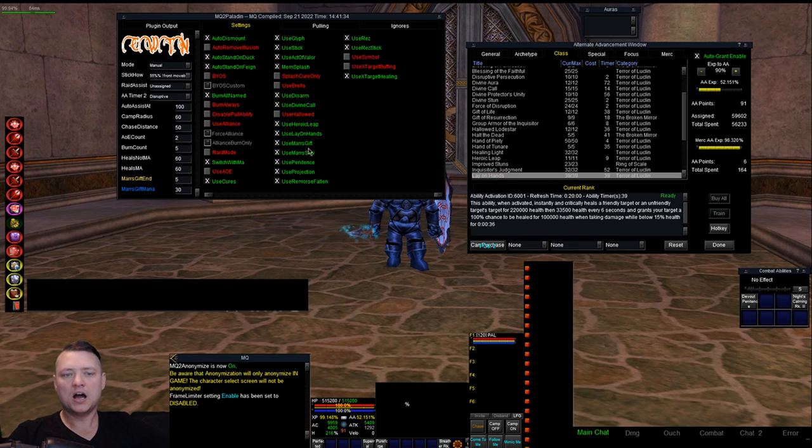Lay on Hands — this is an option because some people don't want the plugin to automatically use their Lay of Hands; they want to save it for an emergency. You just have an option to turn it on or off. It's used as a save, an emergency thing to try and keep somebody from dying. It has a 20-minute reuse, so it may be something you want to save for yourself.